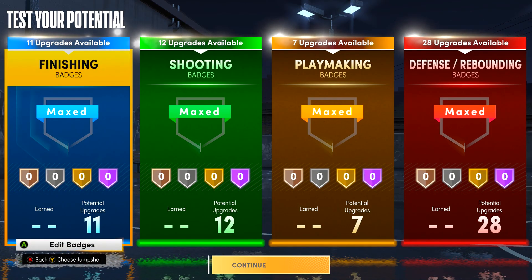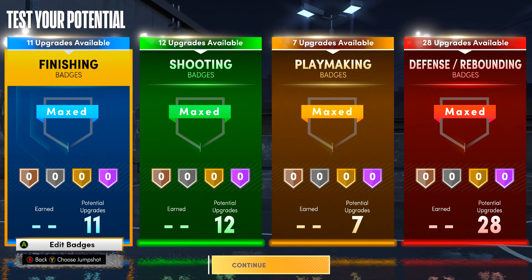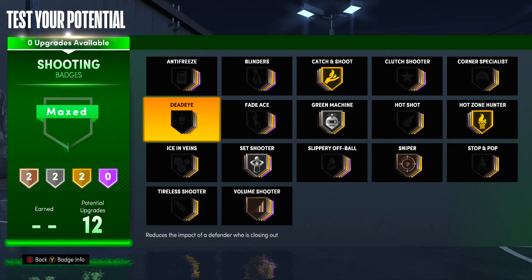Let me show you what I would set my badges to be. For finishing, we have bronze pro touch, rise up, slithery finisher, and heat seeker — all on silver — and then posterizer on Hall of Fame. For shooting, we have sniper and volume shooter on bronze, set shooter and green machine on silver.